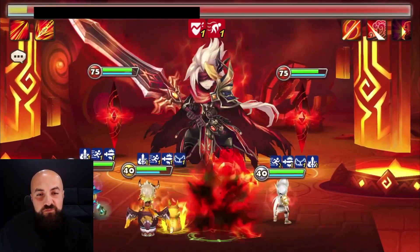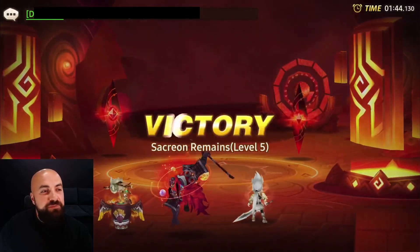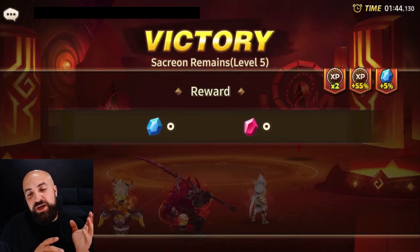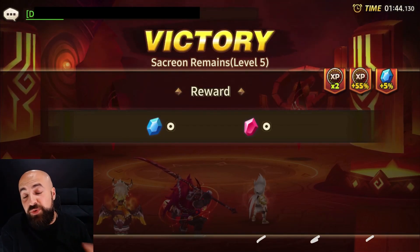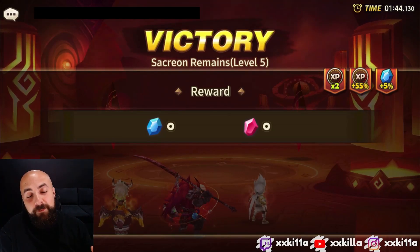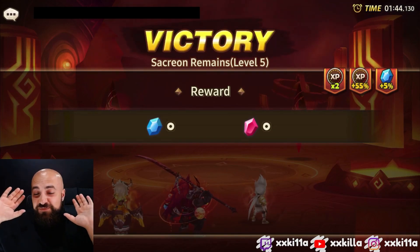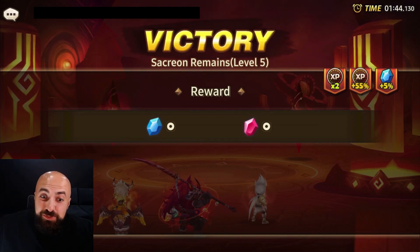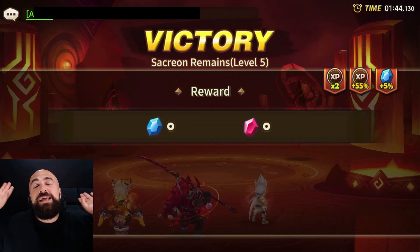That was about a minute, 44 seconds. Remember, if you're building any of the two A's, you want to six-star them, put runes on them, put artifacts on them so it helps you survive more. The dungeons just opened, so this is the first comp that's working for me. I'm sure in two days we'll have much better comps, but for people who can't wait, this is the comp.